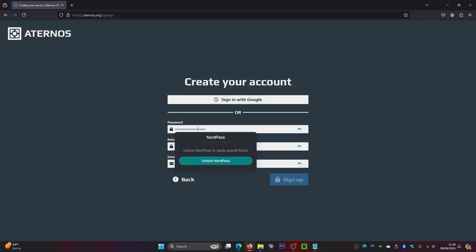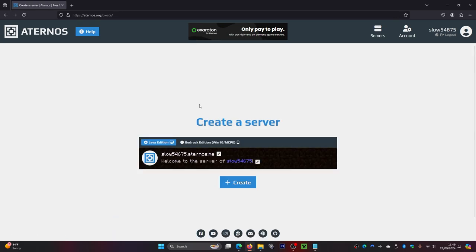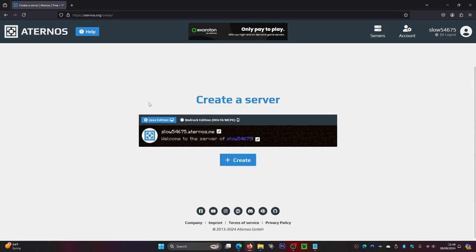Now make a password and you can also put an email in here if you want. Once you've added a password, click the 'Next' button and it will take you to the dashboard. From here, simply click 'Create a Server' and we can start seeing the server getting created.